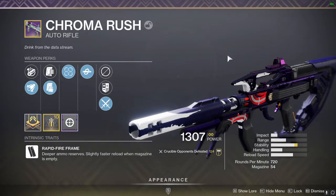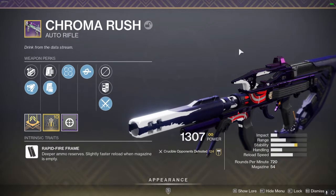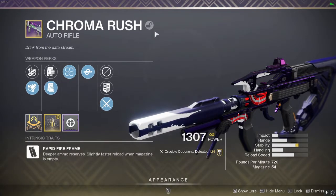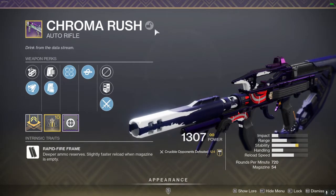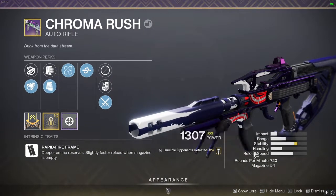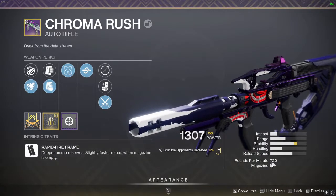What's going on guys, it's your boy Silver, the one and only. I've got a brand new auto rifle to try out in the Crucible. It's the Chroma Rush. It comes from Umbral Engrams, or you can get it from the Override Activity. It's a rapid fire frame auto rifle, the 720 RPM.